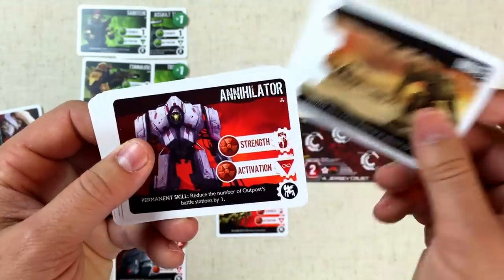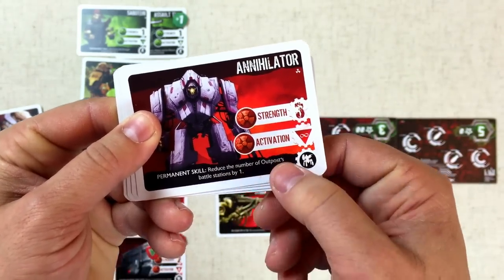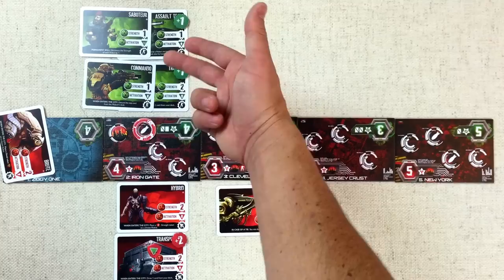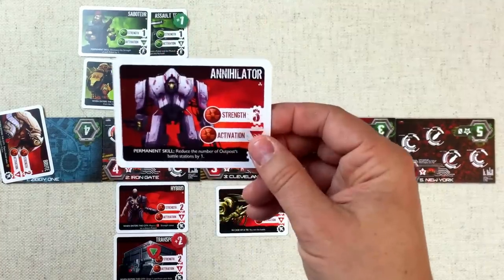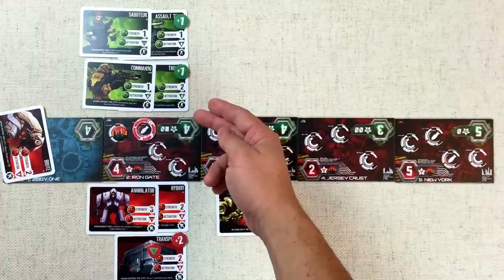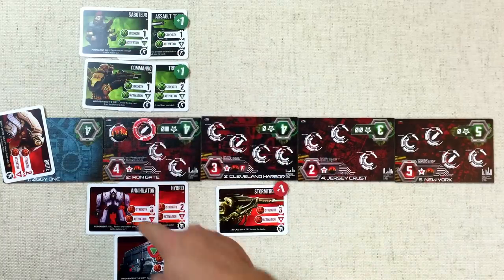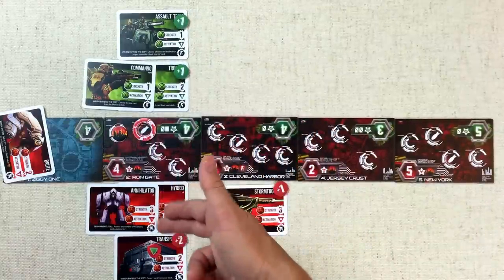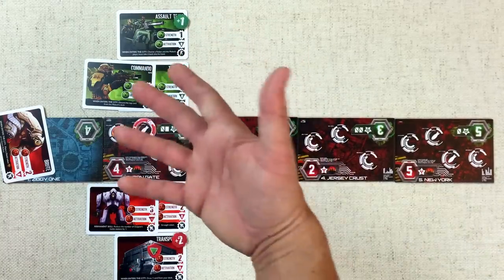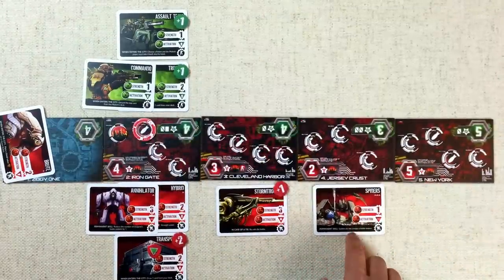The Moloch has a Move card and an Annihilator — a permanent card that reduces the number of battle stations for the Outpost side by one. If played here, that four drops to a three and the Moloch gets to kill one of the Outpost soldiers since they'd exceed the limit. That seems like a really good move, so they play the Annihilator at three strength. They remove the Saboteur because it was reducing three overall. The Moloch now has nine strength versus the Outpost's six, and the Outpost can't play any more soldiers into this zone. They also throw Spiders into the Jersey Crust — Spiders don't count toward the limit and get a plus-one undefended bonus.